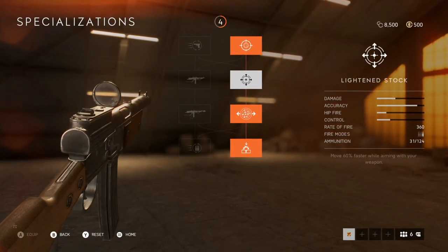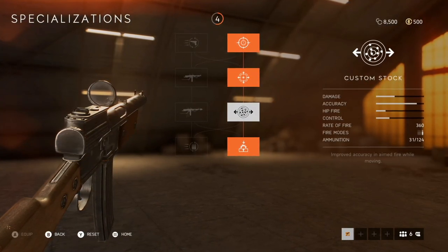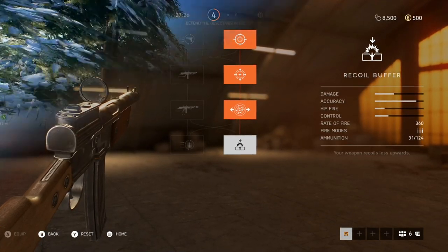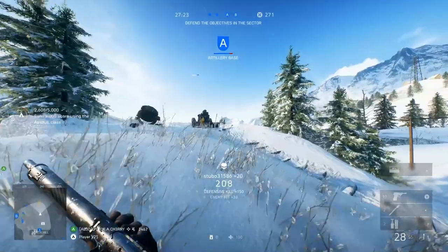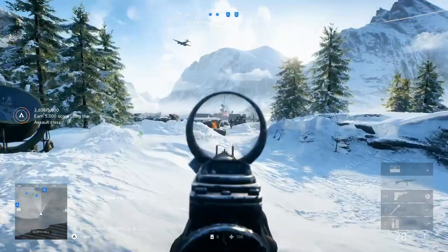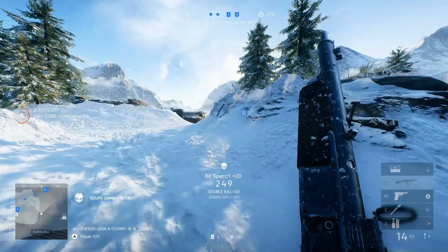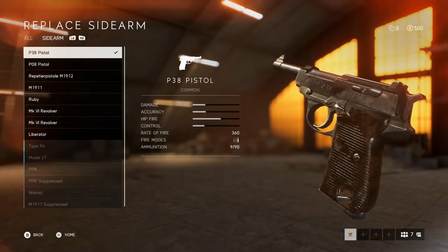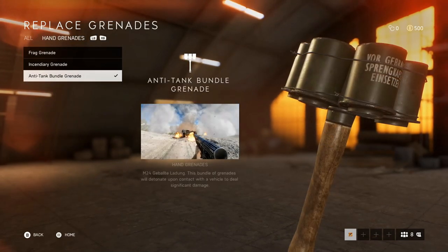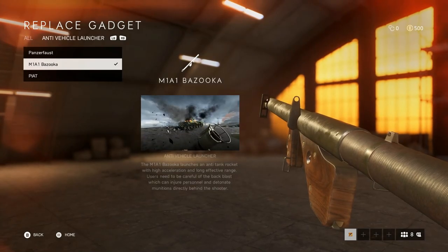For specializations on the Gewehr 1-5, I recommend running straight down the right-hand side to improve ADS speed, movement speed, accuracy in aim-fire, and vertical recoil. The last specialization I do sometimes switch up to a faster reload speed — this comes down to personal preference, but if you're finding the gun easy to manage, use the faster reload speed instead. For the sights I use a 1x zoom level scope. For secondary weapons I use the P38 pistol, as it's very easy to land those final few shots on an opponent to get the kill.